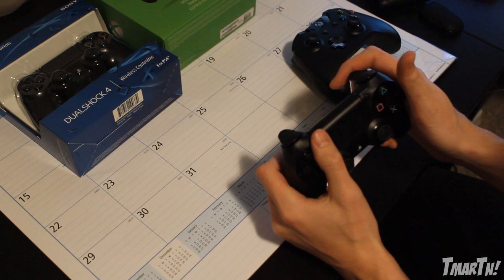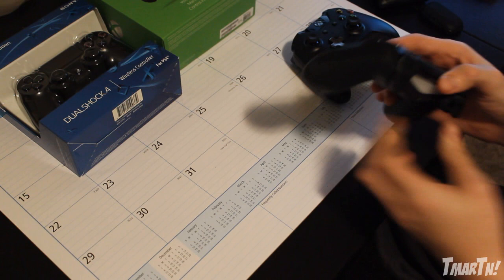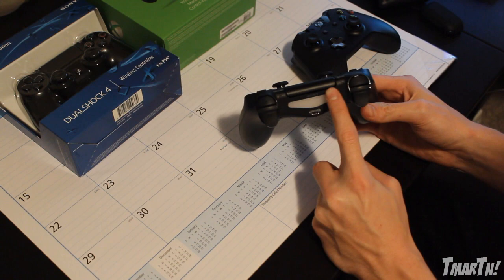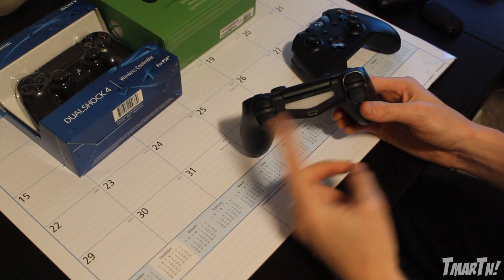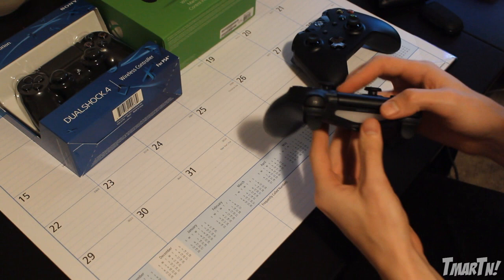Up front, instead of start and select, we now have Options and Share. Options is pretty much your start button, and Share is the button you use if you want to livestream, record your gameplay, or take screenshots. Up top there's a micro-USB-style connector port that you connect to the PS4 via USB to charge the controller. And then there's an LED light bar that can be a bunch of different colors like red, blue, white, and will change colors depending on which controller it is — first player is white, second is red, third is blue.